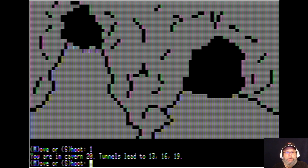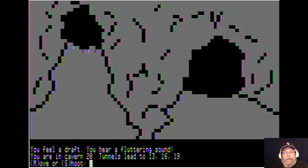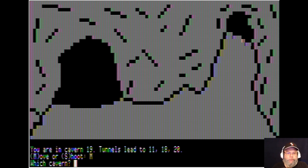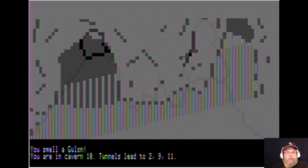Thirteen? Move — which cabin? Thirteen. Let's go to move, to nineteen. There's almost like a little thing that just flies around. It tells me it's eleven, eighteen, and twenty. Let's go to move. You hear a fluttering sound. Move. Ten? You smell it.